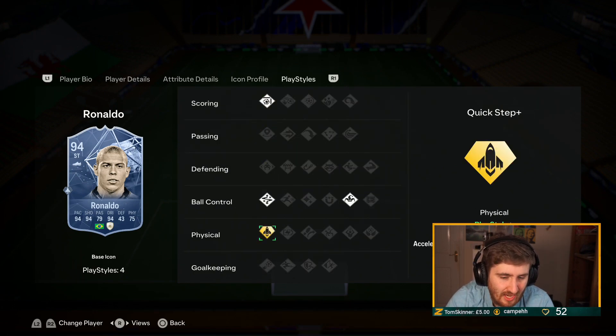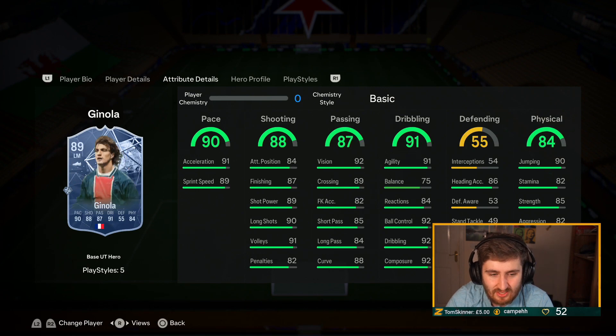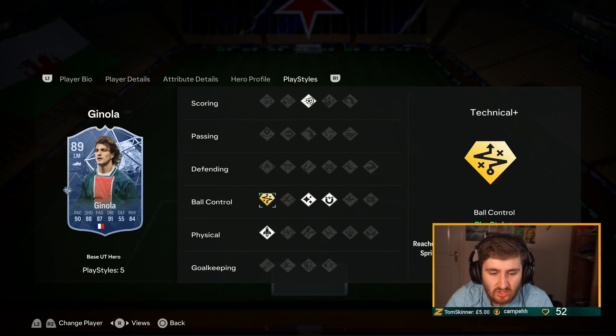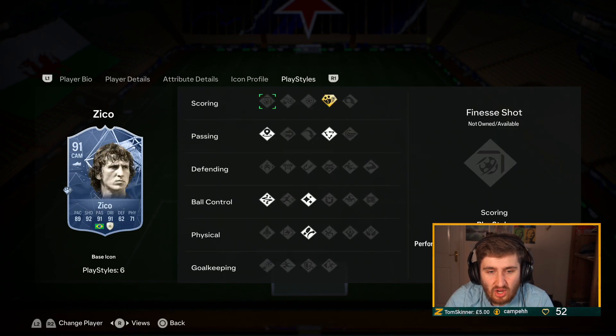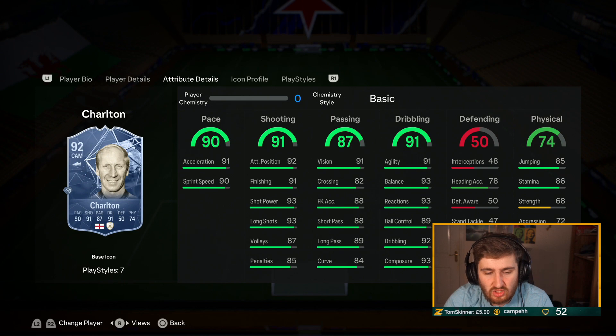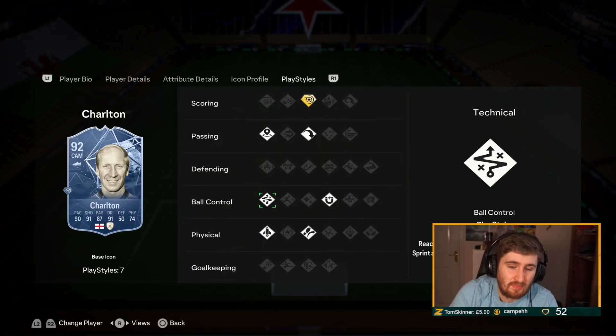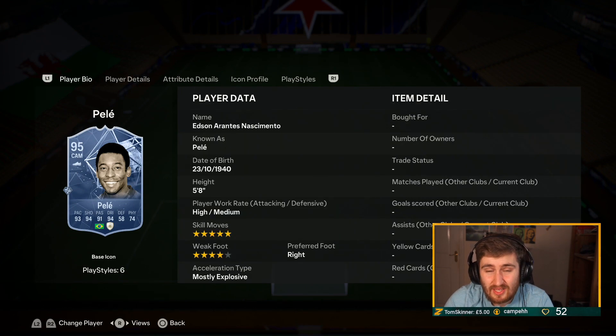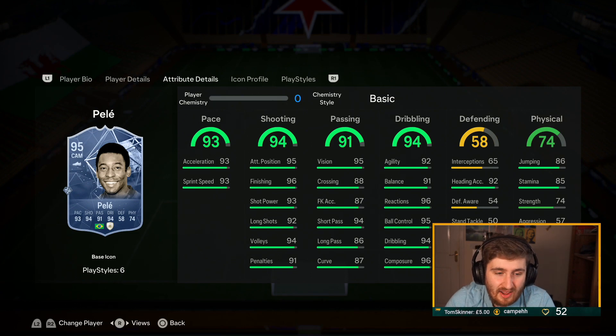R9 is probably still the best attacker — after trying a few of these cards on different accounts he's just ridiculous. Ginola — I don't know how he's always one of the top five attackers, but gold technical, quick step, five-star five-star, insane. Zico — midfielder or attacker, really good. Baggio — gold technical and some really good play styles really add to this card this year. Charlton — similar to Eusebio but miles cheaper. Pelle — gold technical, finesse, incisive pass, quick step, some ridiculous stats across the board. Pelle and R9 are probably the two best attackers in my opinion. Hopefully you enjoyed this video — keep it spicy, see you at the next one!